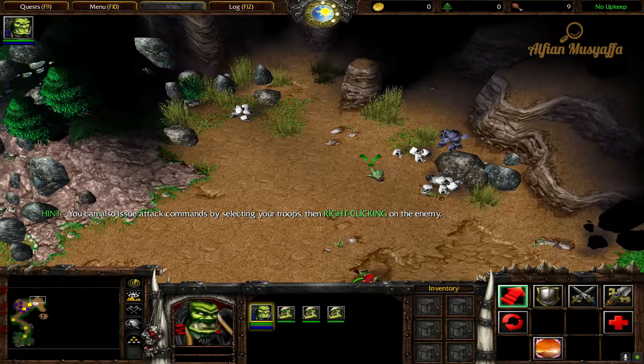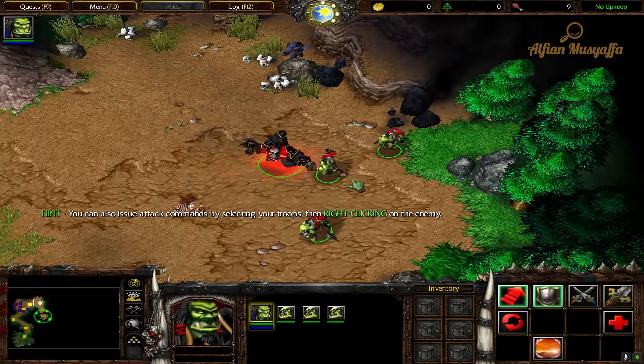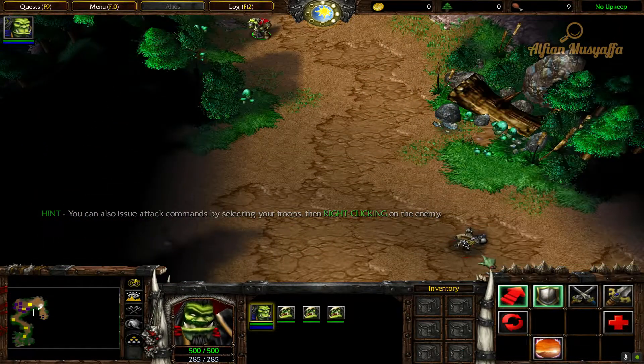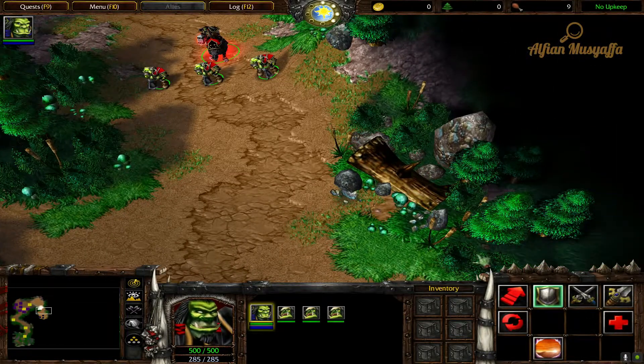This was only a scout, but the gnoll's camp lies just ahead. Order your troops to perform an aggressive attack move into the enemy encampment. To do this, select all of your troops, click the attack button, and then left click on the ground in the middle of the gnoll camp.